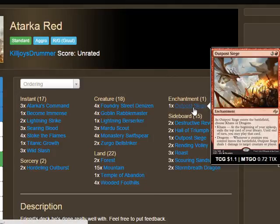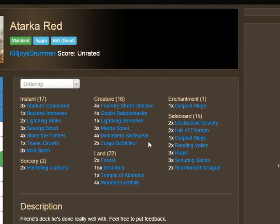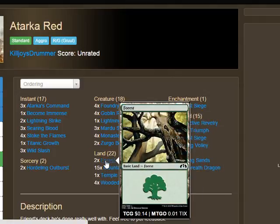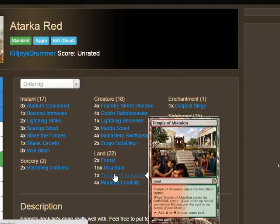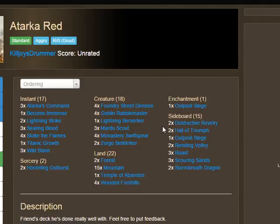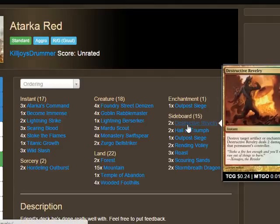There's also one main-deck Outpost Siege — you'll almost always choose Khans mode for card advantage, though you can choose Dragons if the opponent is at very low life to keep dealing damage. Because of Outpost Siege, Griffin runs 22 lands rather than 21 — though you could probably get away with 21. The mana base is two Forests, 15 Mountains, one Temple of Abandon, and four Wooded Foothills.